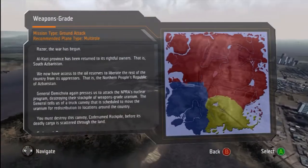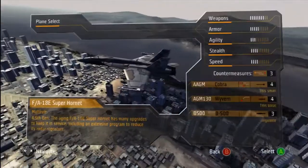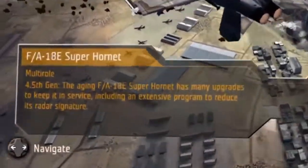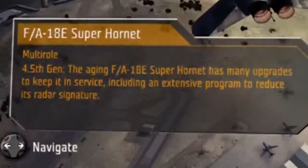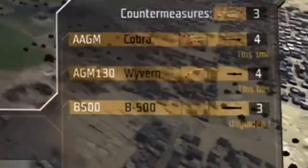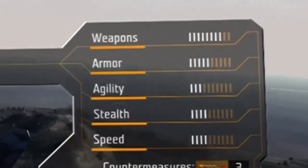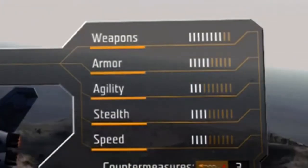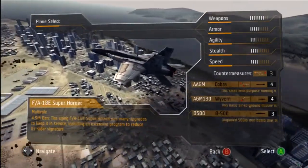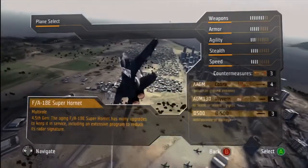For the mission we are taking on here, we need an aircraft suitable for attacking ground targets. However, we may encounter enemy fighters too, so a multi-role aircraft is recommended. You can get details on what weapons are equipped, the armour rating, agility, stealth and speed. The higher the stealth rating, the less heat and radar signature you leave, and therefore harder for the enemy to target using ground defences such as every combat pilot's nemesis — the dreaded SAM.